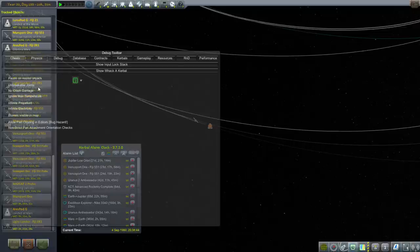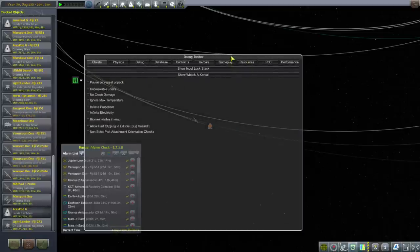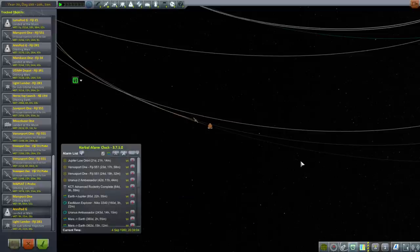I tried using Alt F12 - pause, unvessel unpack, unbreakable joints, no crash damage. No crash damage could be helpful I think. Let's try it without those first and then I'll try with them. After all, this is a glitch we're just compensating for, and so I feel justified in using whatever cheats necessary to keep the thing intact and in the state it was at the end of the previous episode.